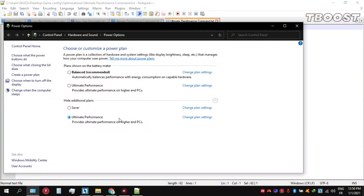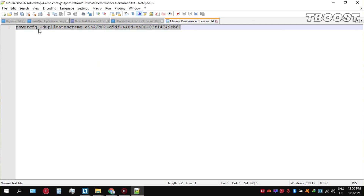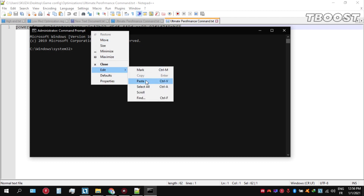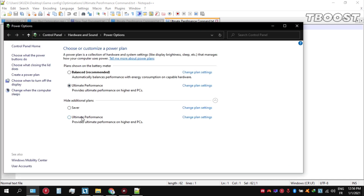Before you start gaming, make sure to set your power plan to Ultimate Performance. If you don't have this option, here is how you can get it. Go inside the optimizations folder, then open the ultimate performance command file and copy the command. Click on the Windows key and type in CMD. Make sure that you run it as an administrator. Once inside the command prompt, press Ctrl+V to paste the command and press Enter. Navigate back into the power options and you will see the newly created Ultimate Performance power plan. Simply select it and you are good to go.